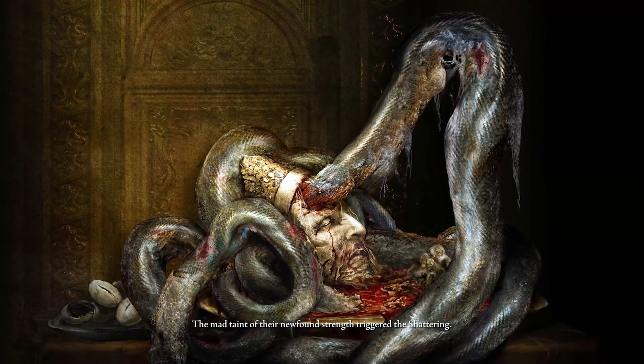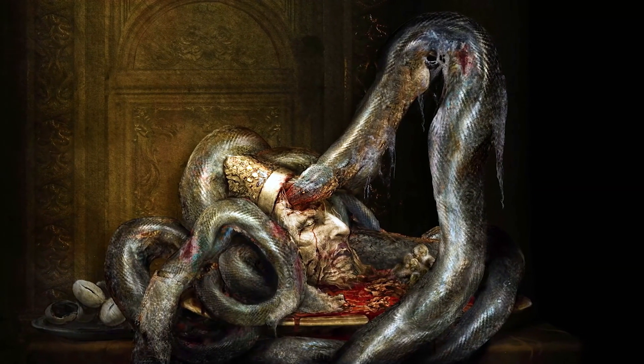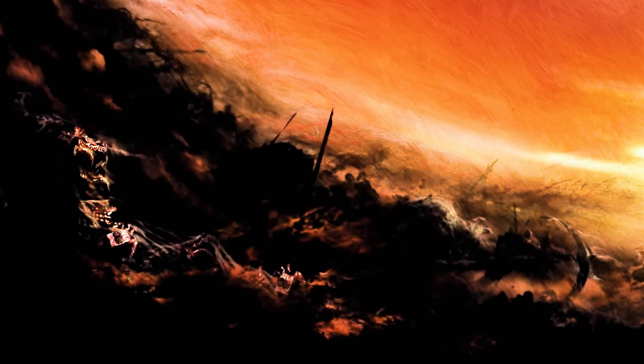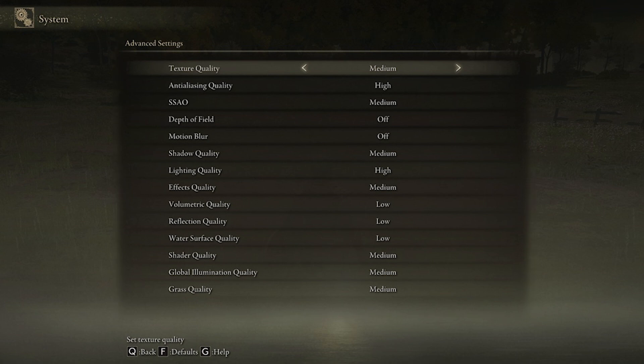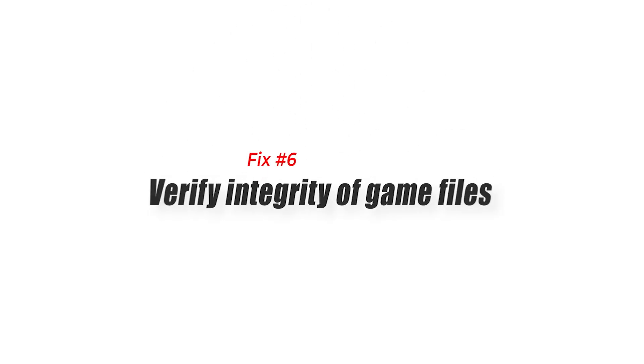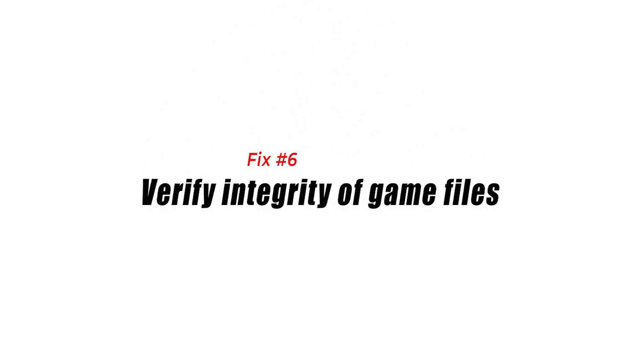Fix five: Use lower graphics settings. One of the ways to fix stuttering issues due to weak hardware is by tweaking the graphic settings of the game you're playing. If you're playing Elden Ring on a PC that's not intended for gaming or has less than ideal components, using lower graphics settings may help boost performance and eliminate stuttering or lagging.